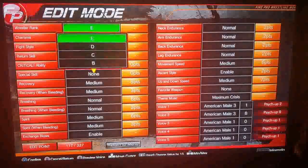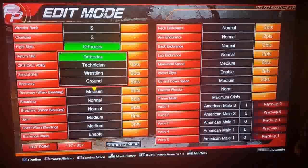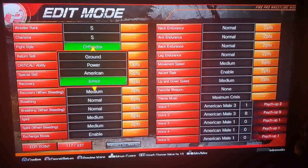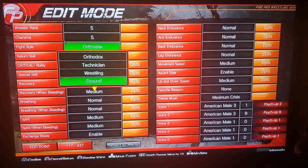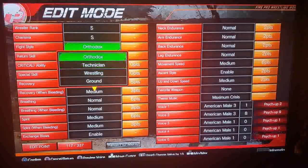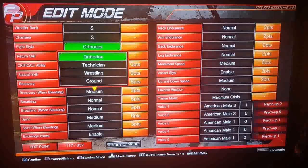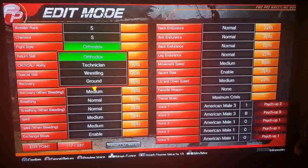Since he's going to be the Godkiller, we're going to put everything at S. Fight style is key — when you click fight style and return style it determines what moves are going to fit your wrestler best. The basic options are orthodox, technician, wrestling, ground, and power. There's a guide on Steam that goes over these. This game is also on Steam — the main difference is more upload space and you can mod the PC version.